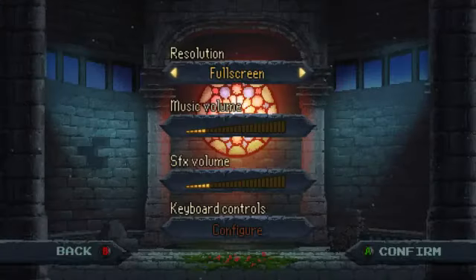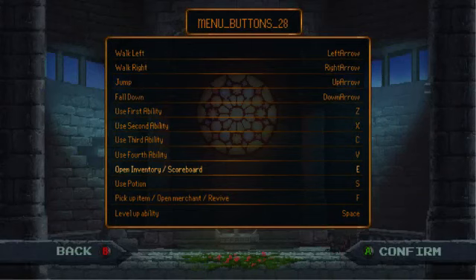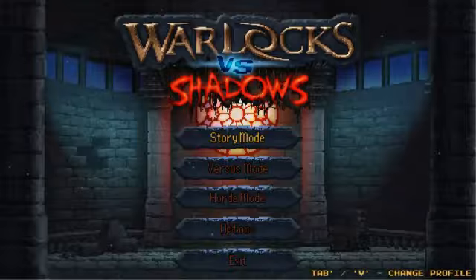I'll take a look at the options really quick. Resolution — full screen or windowed. I'm not going to change it because then it'll screw up the recording. I have my music and SFX volumes turned a bit down so you can hear me while I go through everything. Keyboard controls — you can configure everything. The only problem is I am using a controller, so I can't change those buttons. But everything's pretty straightforward — not much to it as far as controls go. I'm going to jump right into single-player story mode.